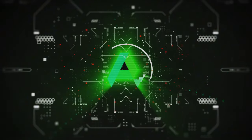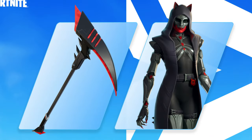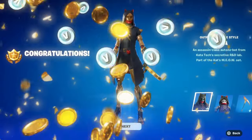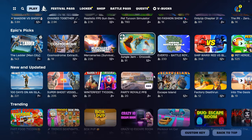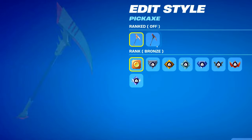Hey everyone, welcome back to our channel. Today we have some exciting news. You can unlock a brand new skin completely for free in Fortnite's Ranked Mode. That's right, everyone can get this skin for free. This is the Ranked Skin for this season. In previous seasons, Ranked Skins had to be purchased from the item shop. But today we're going to show you the quickest way to unlock it. So let's get started.